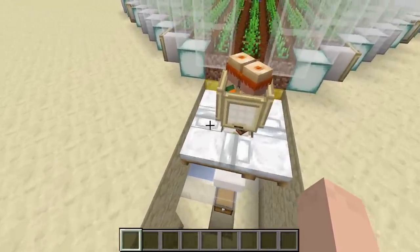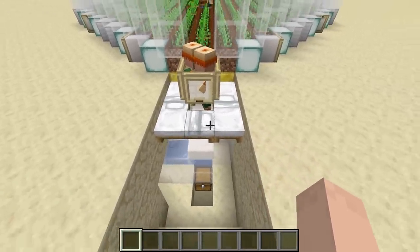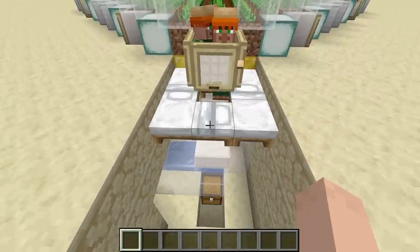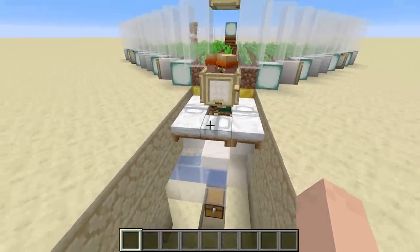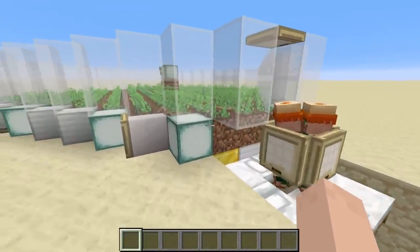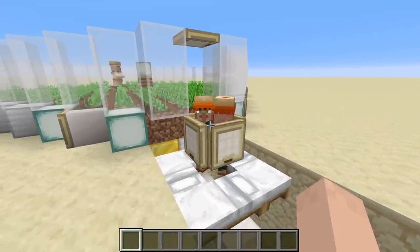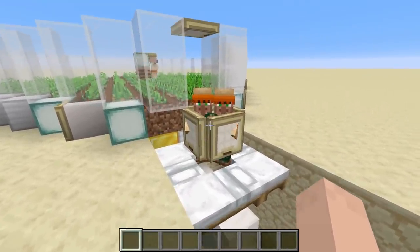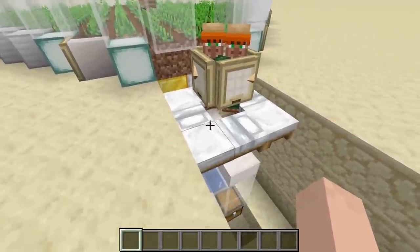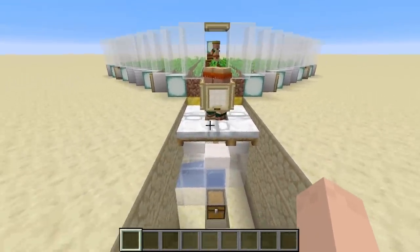Make sure no other villagers can reach and claim these beds — you need at least two of the beds to remain unclaimed so the breeders believe they need to populate them. With this design you can get up to 12 villagers per hour if you sleep through every night. Breeding has a five-minute cooldown and only happens during the day, so if you don't sleep through nights you'll get at least six per hour.